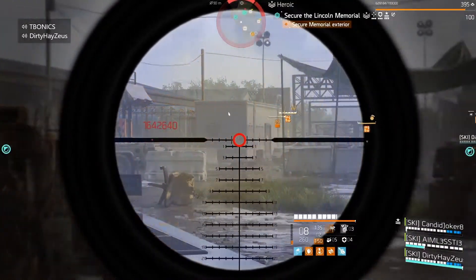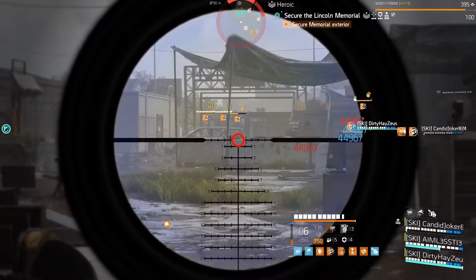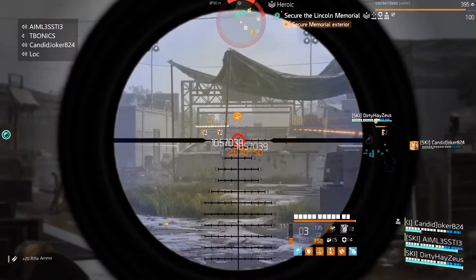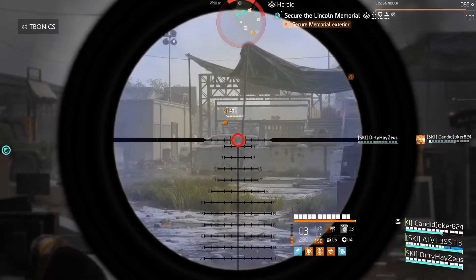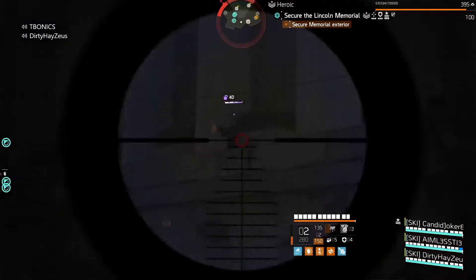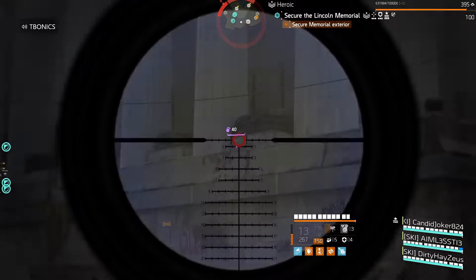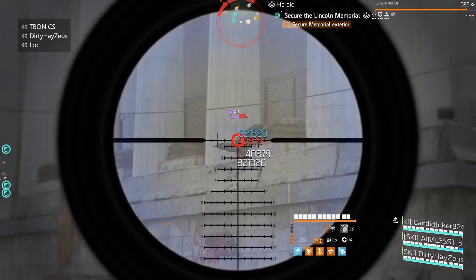Then you need to complete any main mission on hard difficulty. Since I was already on Grand Washington, I just did it there. Run through the mission, and the last section is great because all the enemies come out of one door — just foam them and they all go down right there. You only have to do that one time, so it's a pretty easy season event overall.